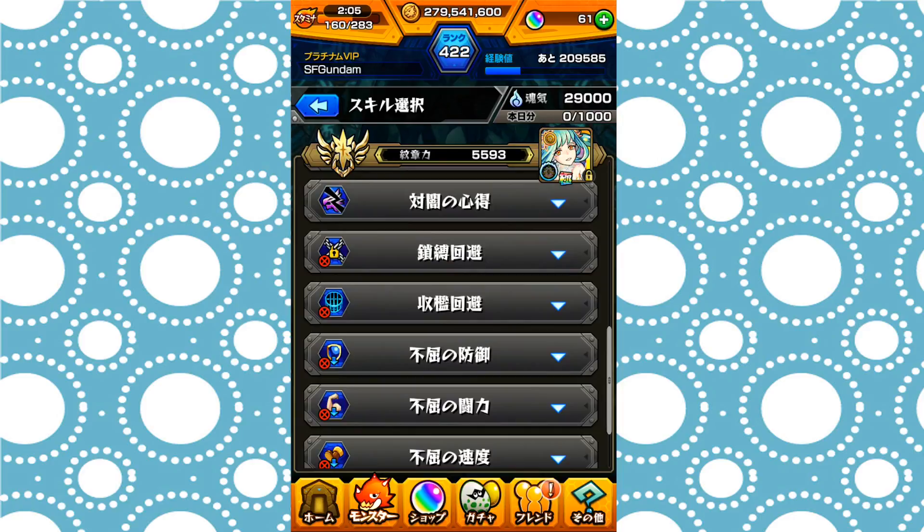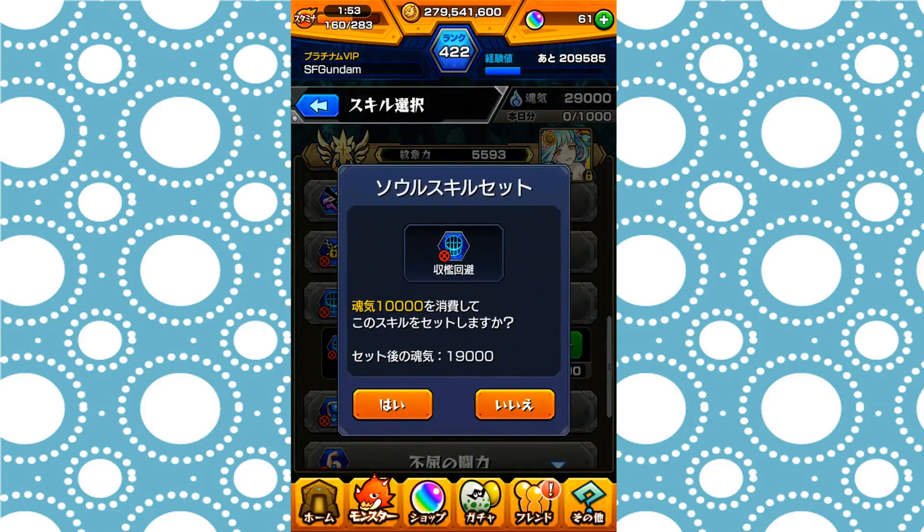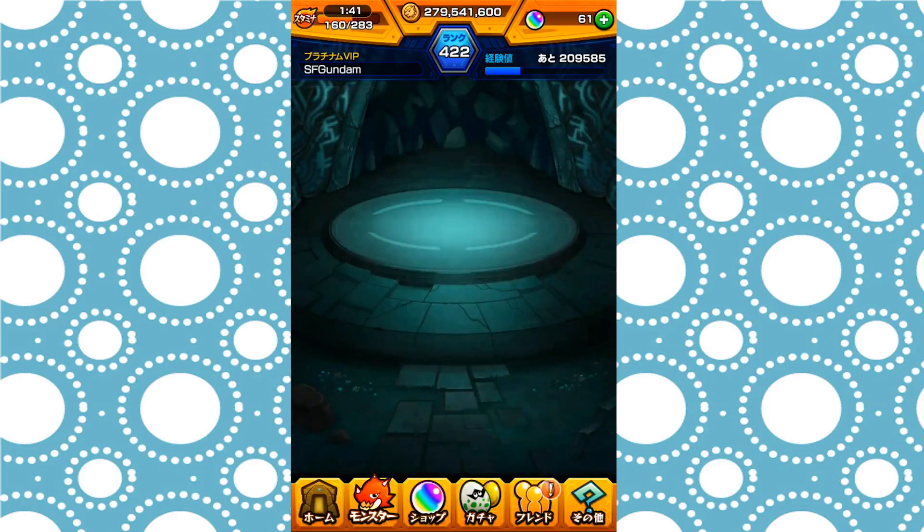If I were to use Lila, the first skill I really want is the Bump Combo Lock, because her bump combo is really strong. Let's set it — it will cost 10,000 spirits, so it does cost a lot to actually set it. Make sure you choose carefully before you set anything.